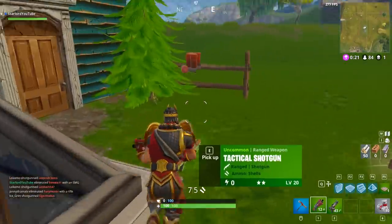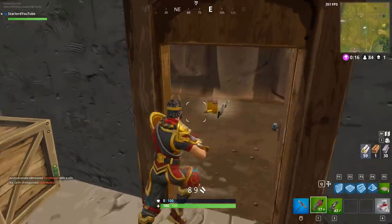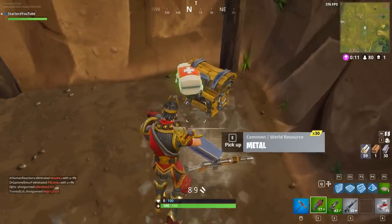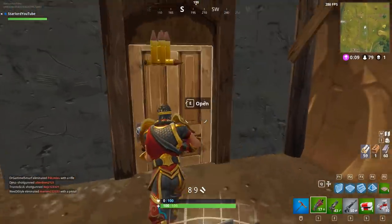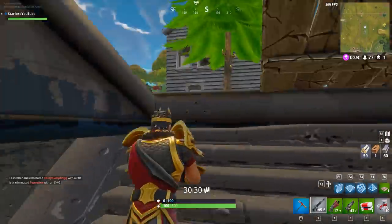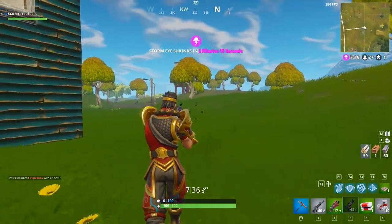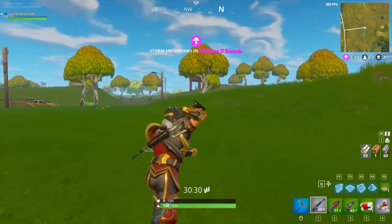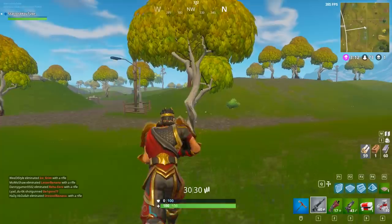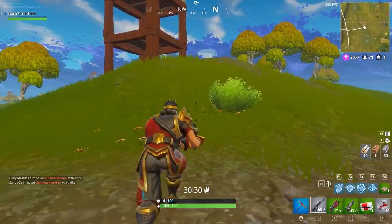Yesterday it was actually announced that a new jetpack item would be coming in this week's update for Fortnite Battle Royale. This would mark the 3.0.1 update, and everyone was going crazy about it. There was also a lot of backlash regarding the jetpack item itself — a lot of people very much disagreed with it being added. It's now come out that Fortnite's Battle Royale development team found a pretty bad bug with the jetpack.